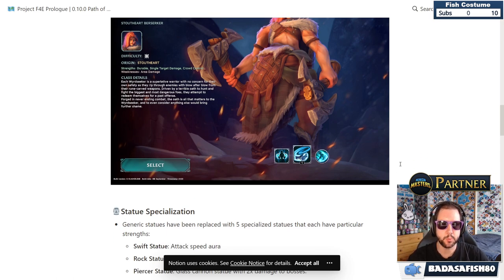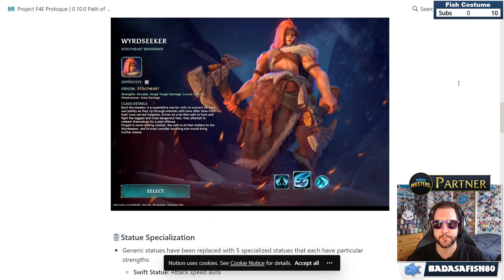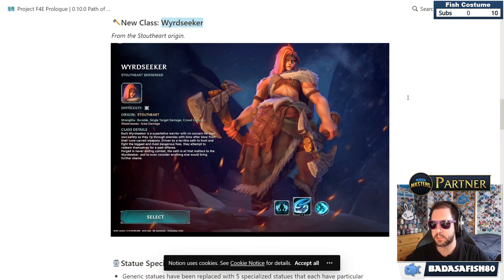Each Weird Seeker is a superlative warrior with no concern for their own safety, ripping through enemies with blow after blow from rune-carved weapons. Driven by a terrible oath to hunt the biggest and most dangerous foes, they attempt to redeem themselves for a past offence. There's a concern she may be very similar to the tanky character already in the game.